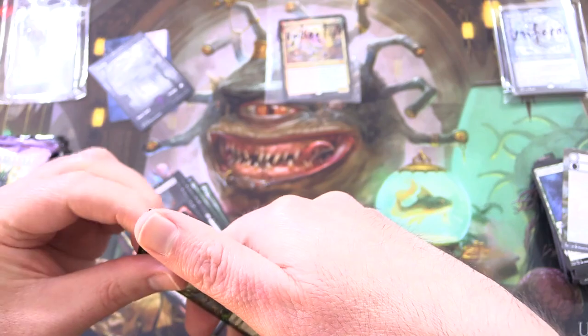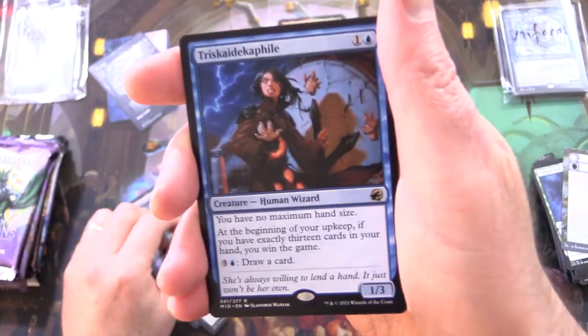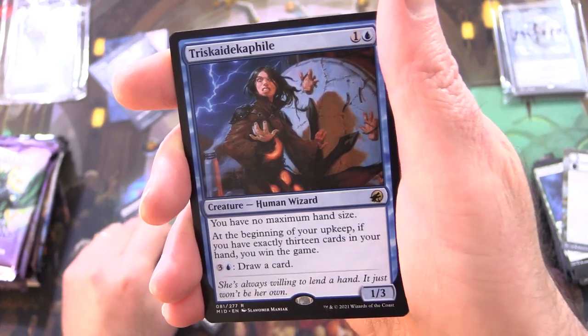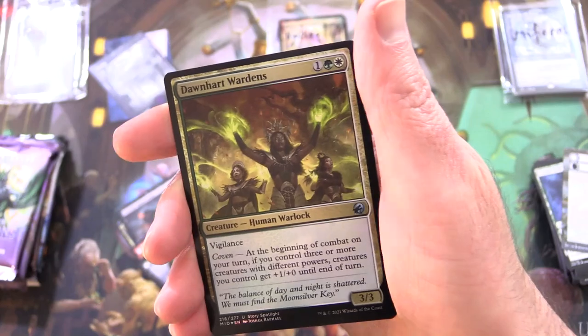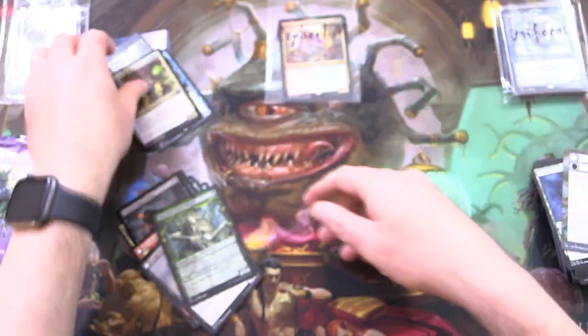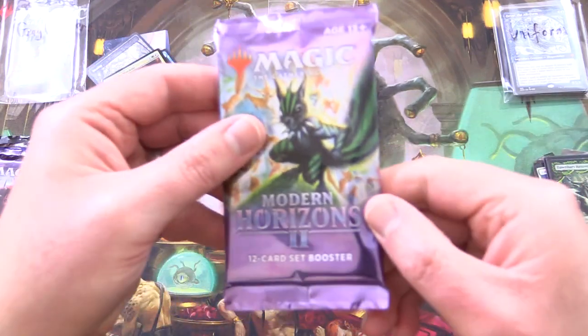Dawnheart Rejuvenator. Another Showcase — nothing on the other side. And Triska Decaphile. This one's fun — at the beginning of your upkeep, if you have exactly 13 cards in your hand, you win the game. And Foil Dawnheart Wardens. Have you pulled off that Triska Decaphile win? Let me know in the comments.